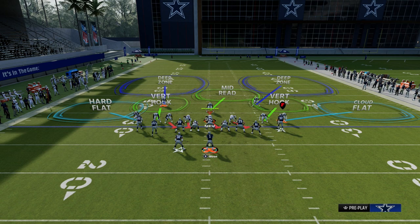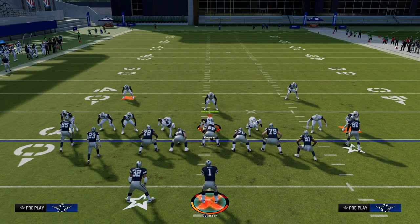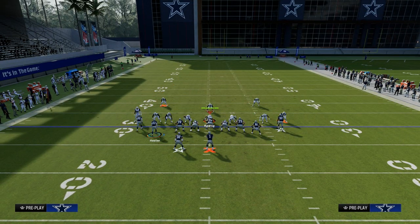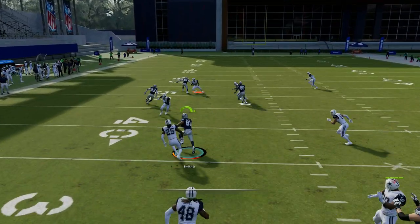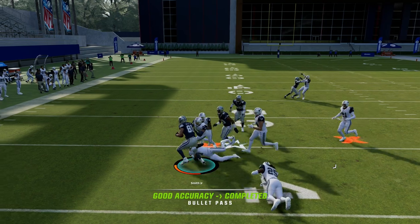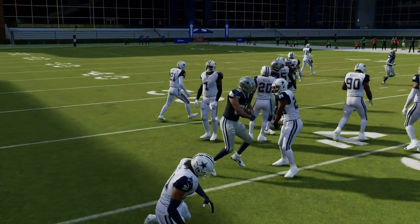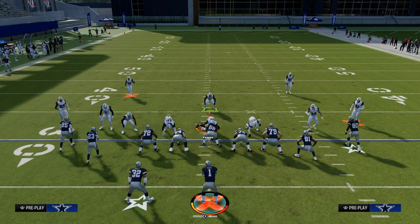Let's say they have hard flats and a bird hook, but they don't shade it underneath to stop those underneath patterns. The beauty of this play is the hard flats this year don't really get into the middle of the field. So I can quick throw that right in that little pocket if the user jumps to that Slot Apprentice post over the middle of the field.